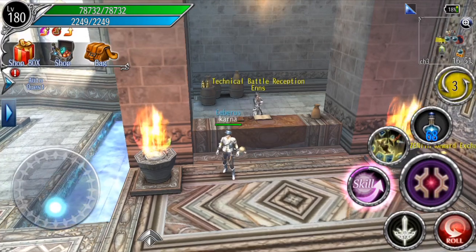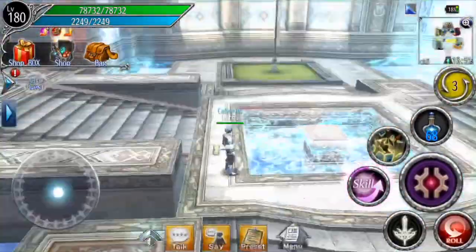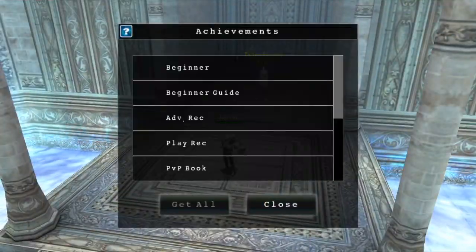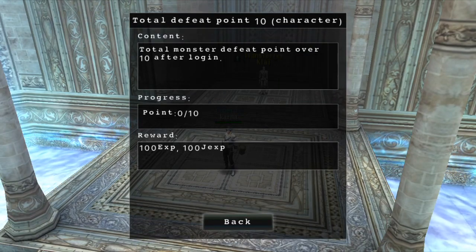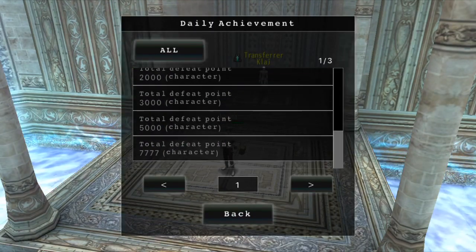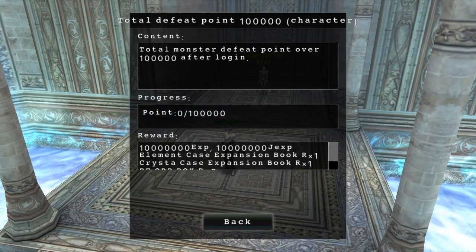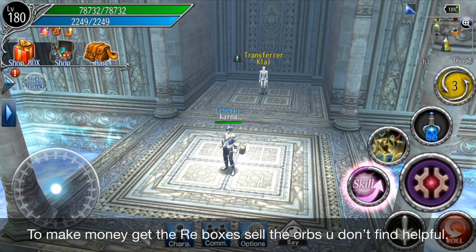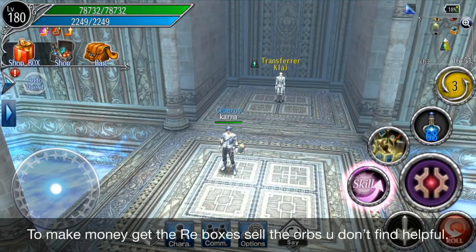Two runs will master the class if you get 500 kills and do not die. Now for making money — go to the Daily Achievements. You'll see tasks like killing 100K monsters and think that'll take all day, but if you go to Floor 40 and above, the kill count is duplicated.